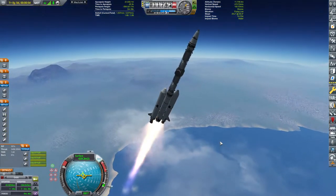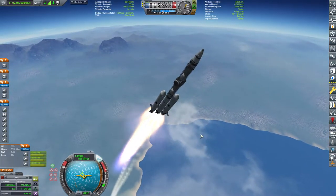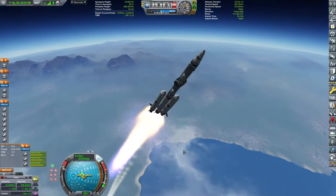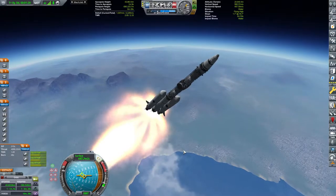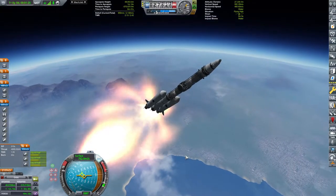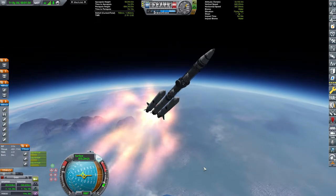There we go. The first set of asparagus boosters has been thrown away and we are continuing with the other two. Yes, those will help us to get into an orbit around Kerbin and also to be able to reach roughly a 400km orbit and then dock.